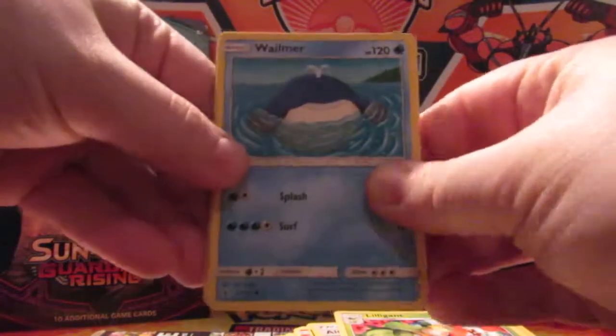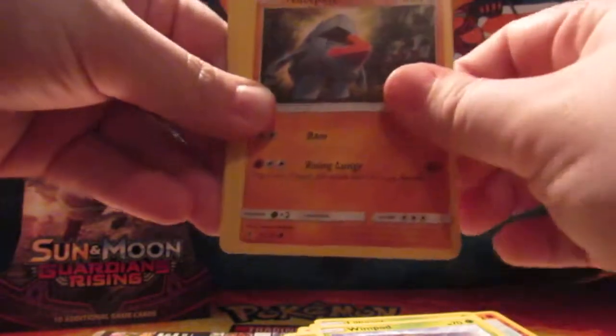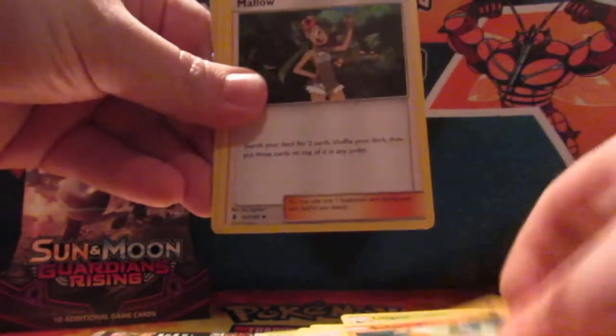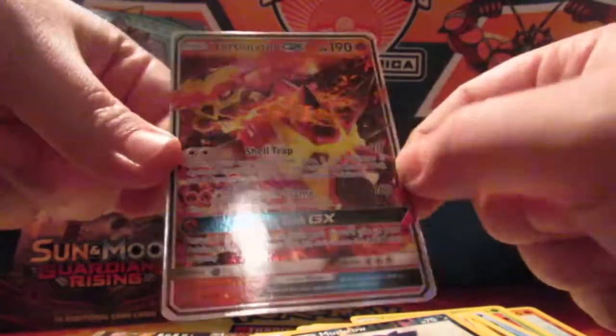Next pack is a Lycanroc. We got Wailmer, Goomy, Wimpod, Nosepass, Wishiwashi, Electric Energy, Sudowoodo, Mallow, Energy Recycler, Murkrow, and... Turtonator!